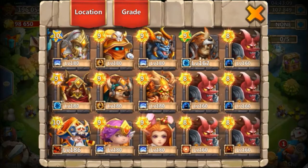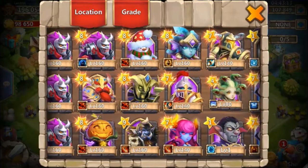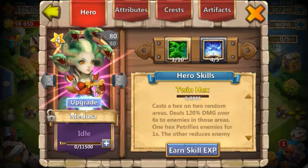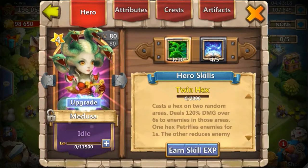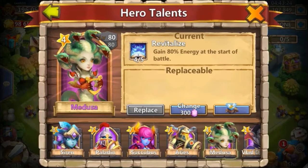The only talent we need is the 5 of 5 Revitalize for his new little Medusa that he recently rolled. And yeah, that's pretty much it. So without further ado, let's start.